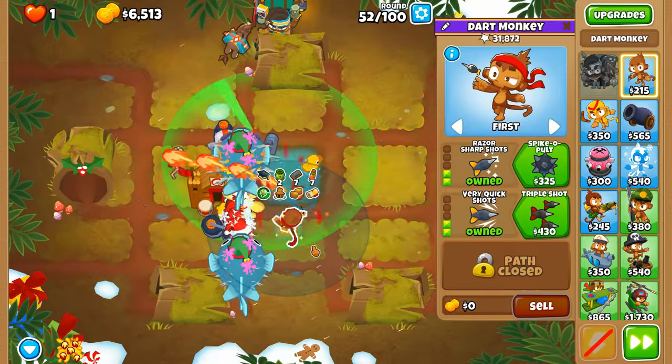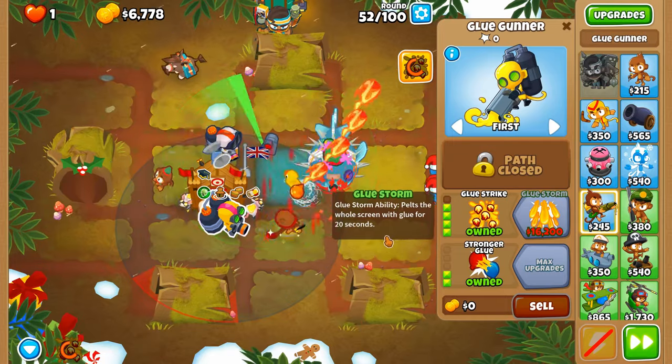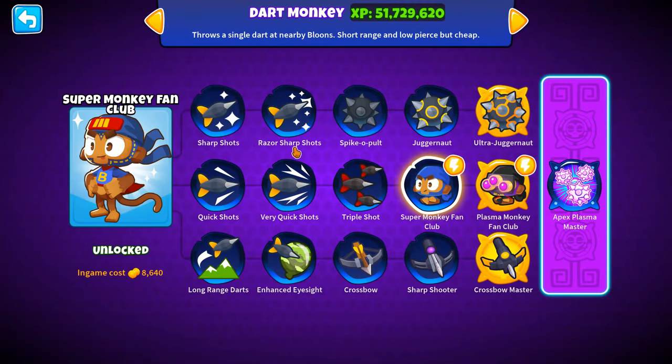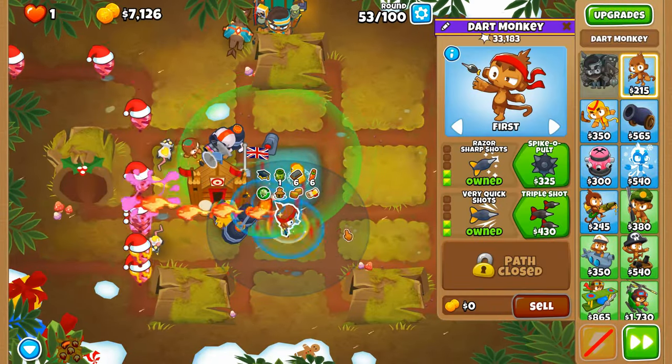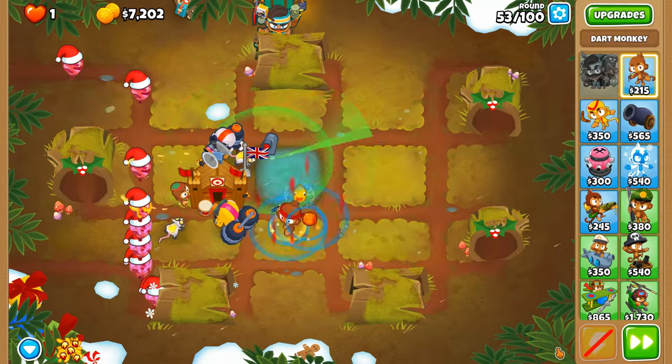We should just stick with Glue Strike at the moment, which I think is honestly the best decision rather than going for Glue Storm, because I think we're gonna need a few super monkey fan clubs in order to sharply increase the fire rate of our base start.